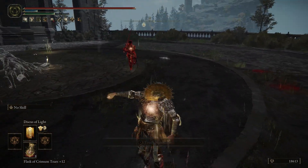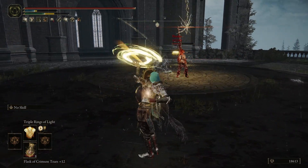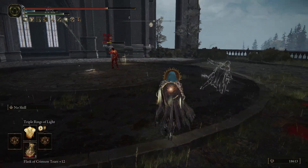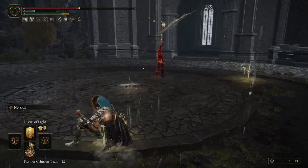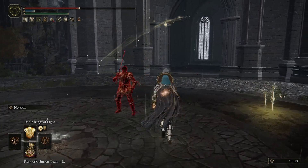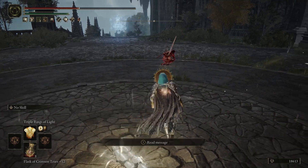He did a point-down emote and I thought that was really funny. I was like, you're using two Sleep Swords and I'm only using incantations — and not even good ones — and you're gonna point down on me? Okay, all right. I thought that was funny.